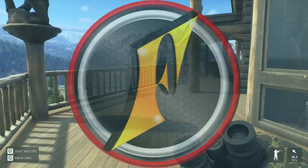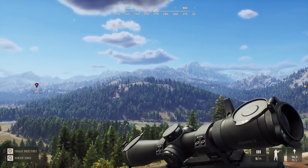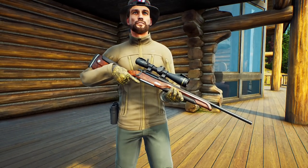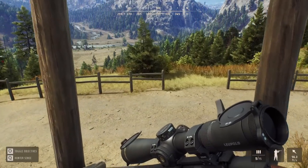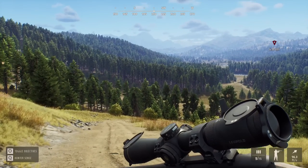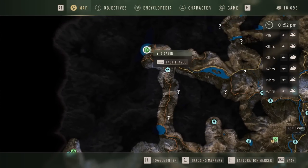We are back in Way of the Hunter today with two things that have been a very long time coming. The first one is we finally have the .308 Monoblock. I've been looking forward to getting this gun — it's gotta be the best looking gun in the game. The wood grain on this rifle is just fantastic. The other thing is, we're finally gonna go up into the northwest and try to get the Black Bighorn Sheep that is a mission animal. I believe it's the very first mission. I'm kind of considering trying to unlock this area just through missions as a little something different to do.